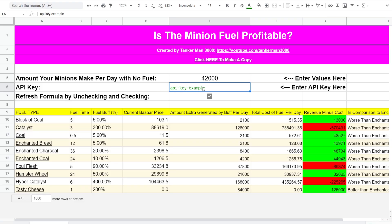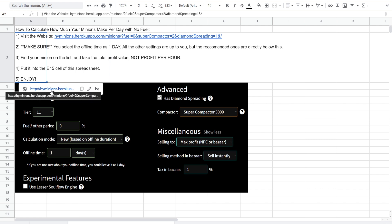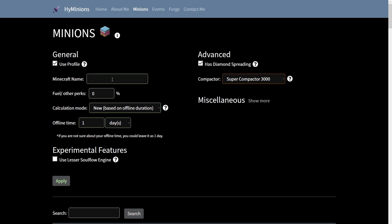The first thing you need to fill in is your API key. I'm just going to keep it on 'API key example' for now because I don't want to show my API key. But in the version you make a copy of, you'll actually have to put in your real API key for it to function properly. Then you want to enter the amount your minions make per day with no fuel. There is actually another calculator that exists for you to do this — you're going to go to this link right here and use the exact settings shown on screen.